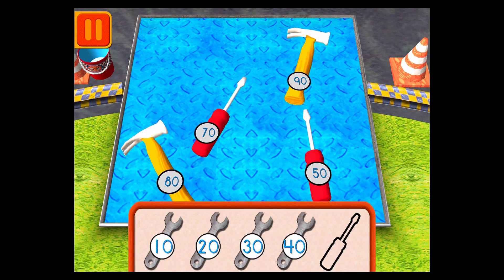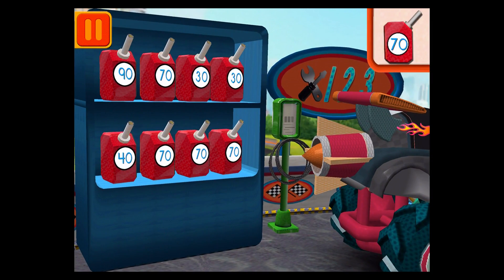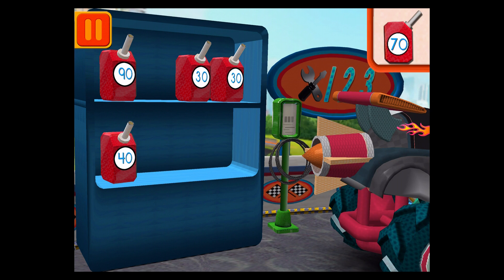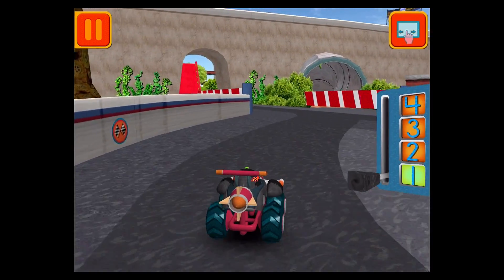Help Bot sort his tools by tens! Drag the tools into the correct order, from smallest to largest number! Good! Next! We need gas cans with the number 70! Find the cans with the number 70 and drag them to your car! You've got mighty math powers! Great! We're going to have to get back to the track!